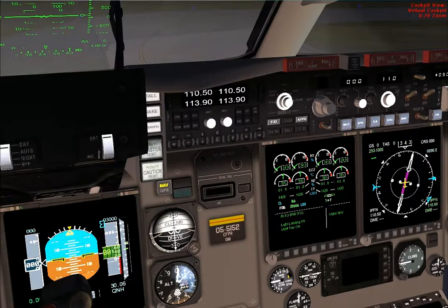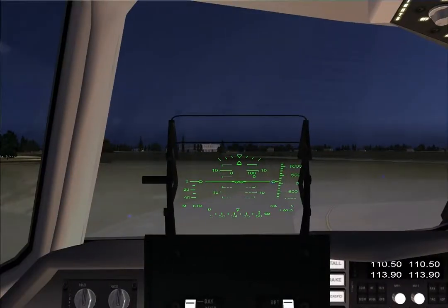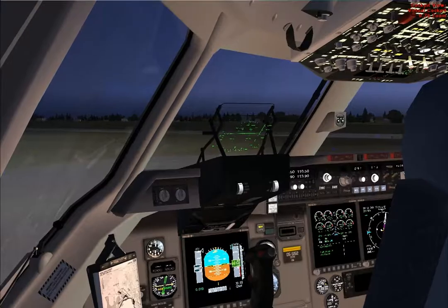Delta 1563, expect vectors visual approach runway 27, Tallahassee visual 27. Delta 1563, turn left heading 140, descend and maintain 8000. 140, down to 8000, Delta 1563.